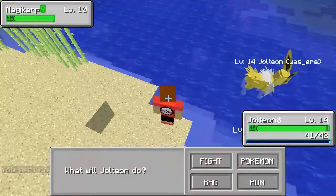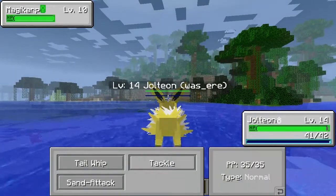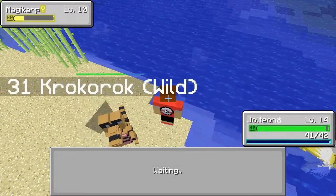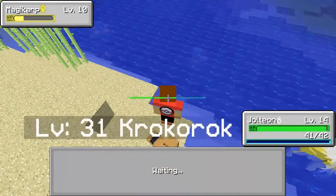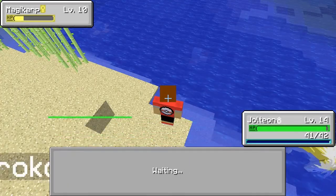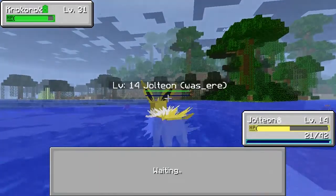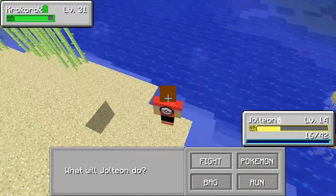It brings you into battle — the enemy's health is in the top left and your health is in the bottom right. Click 'Fight' and you have Tail Whip, Sand Attack, and Tackle. I'll use Tackle — it's on yellow health, meaning it's low. In the bag you can go to Pokemon and throw a Pokeball to catch it. I also have it on my back as an icon of the last item used — similar to switching between a sword and shovel in vanilla Minecraft.